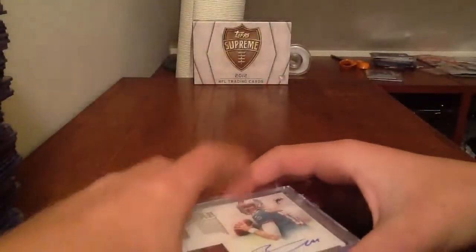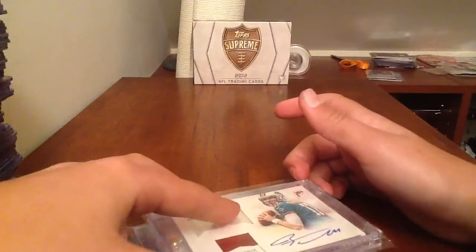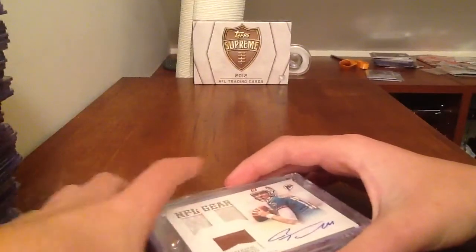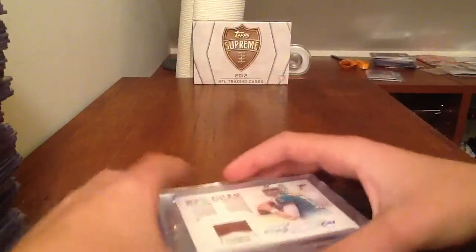Some players that I'm not looking for unless it's really nice: Justin Blackman — I really don't like him. Also like Brian Quick, Chris Givens, Alshon Jeffery — maybe, not really, maybe like one or two of his.